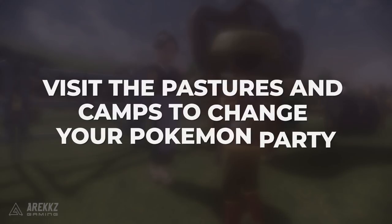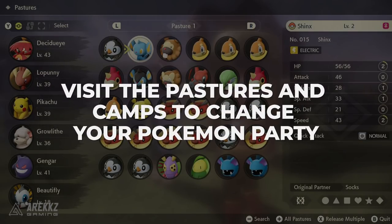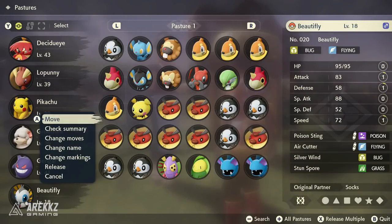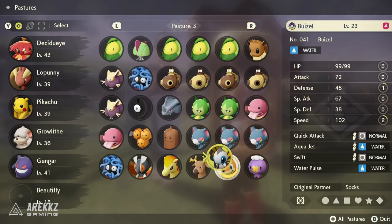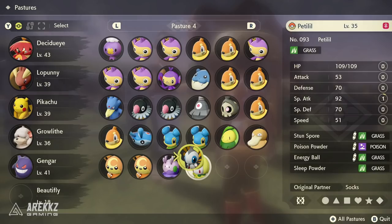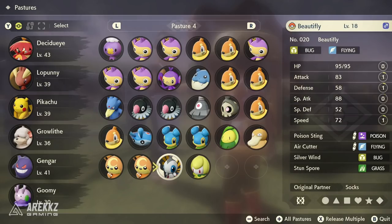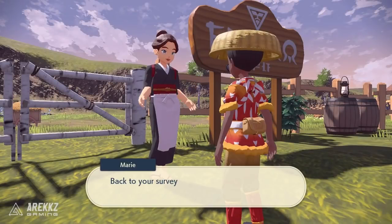Whenever you're catching new Pokemon, once you have maxed out your team capacity they will go to the pen, because Bill's PC does not exist in this universe — computers haven't been invented yet. So instead, when you go back to town, you want to visit the pastures, or you can speak to the guy at the camp to swap your party members. When you catch a new Pokemon that you really like that is not in your team, that is how you change it.